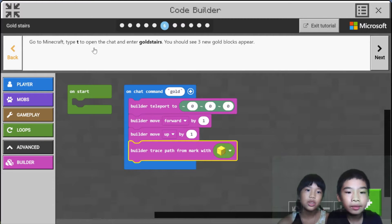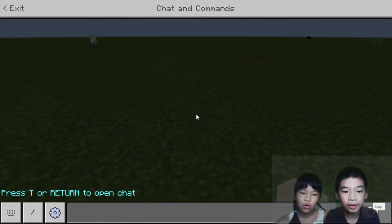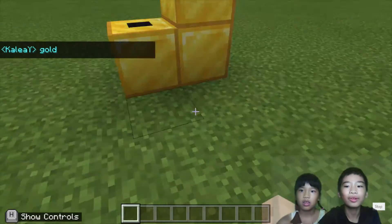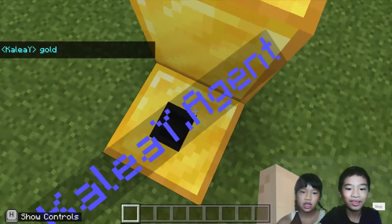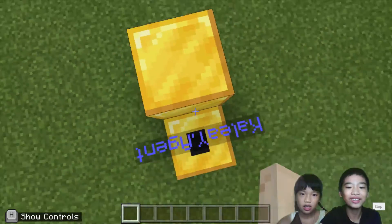Go to Minecraft, type T to open the chat and enter gold stairs. You should see three new gold blocks appear. There are lots of signs. Look what's stuck in it — that's our agent. The agent is flailing because it's stuck in the stairs.